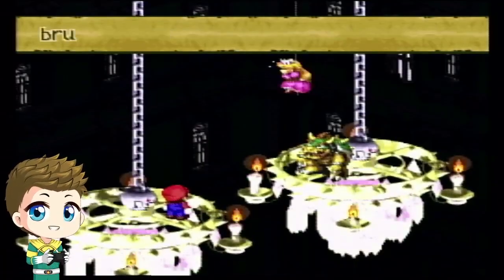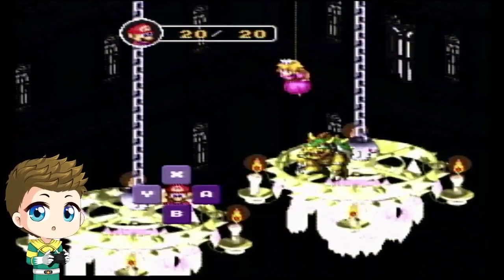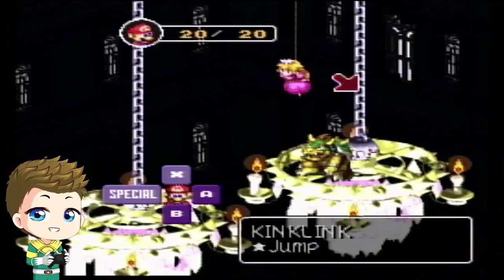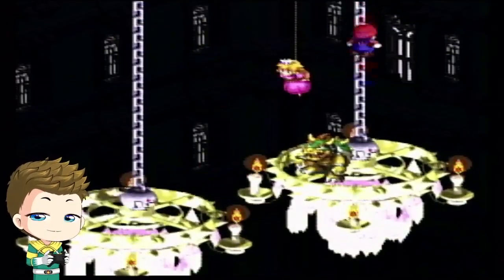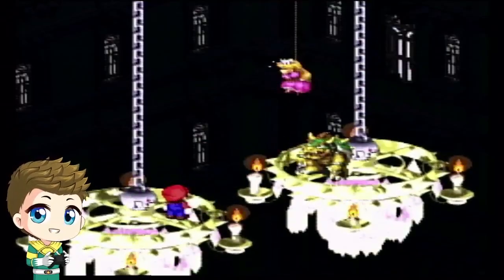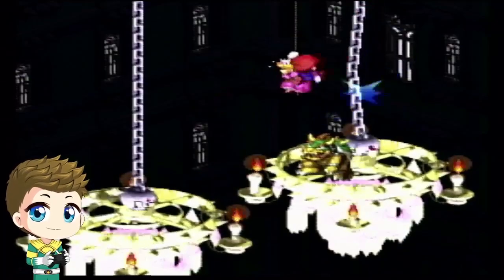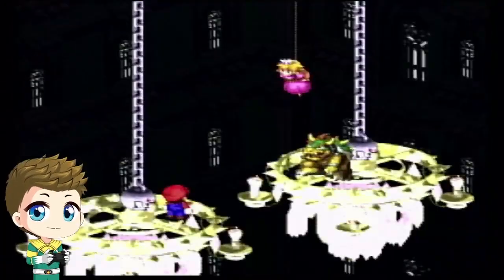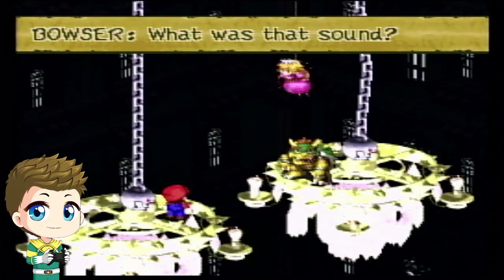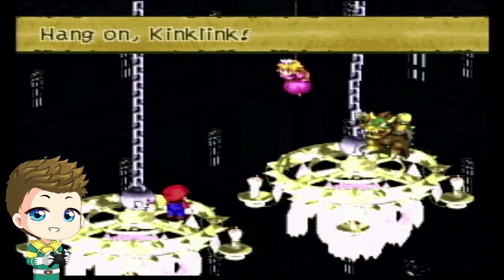You can end this fight very very fast. What you want to do is ignore Bowser, go up and click the chain link, and jump on that once or twice, and then this fight will be done. And just like that, the fight's already done. It's a chain reaction.